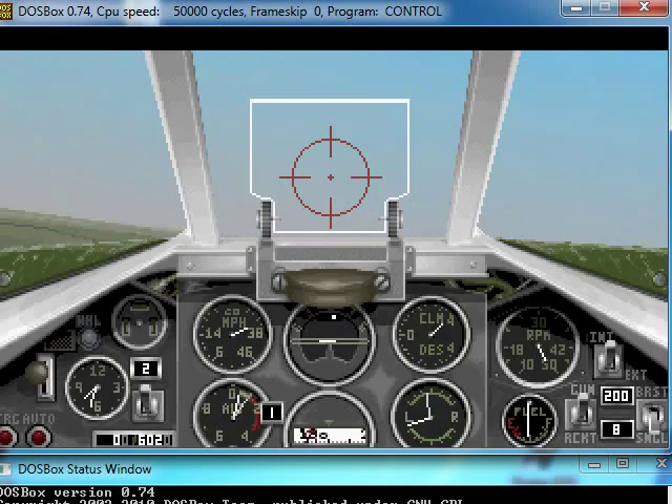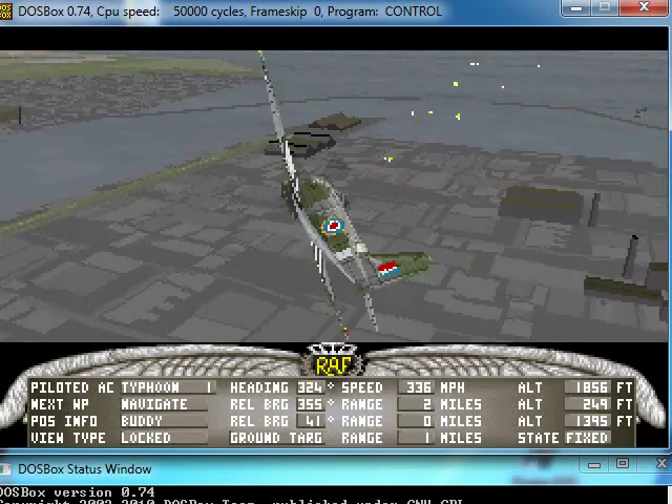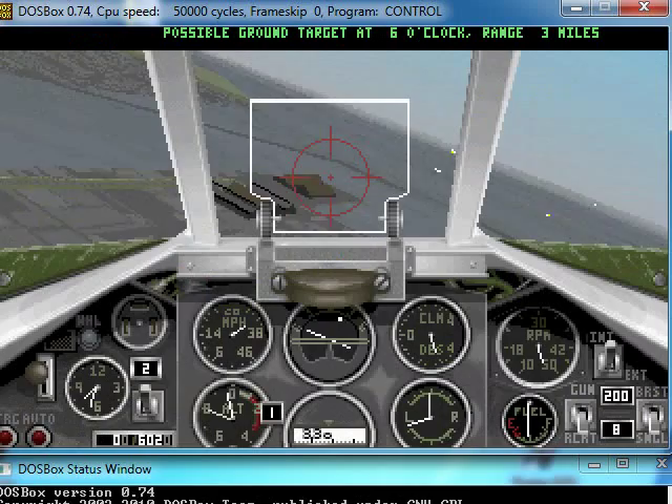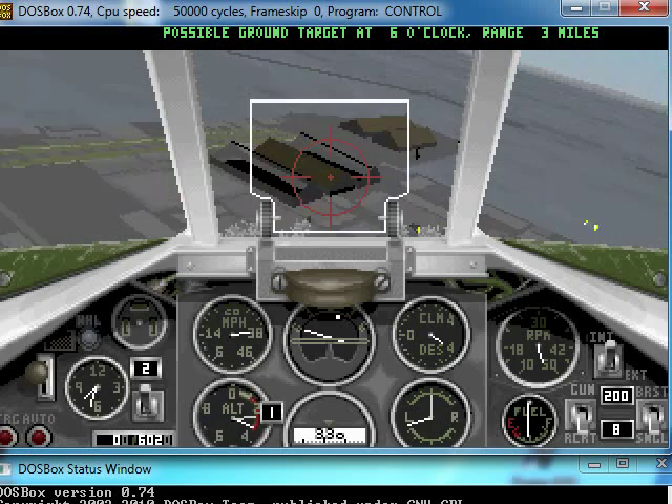Switch to outside view again, where I can see my ground target, which is basically this sort of docks area. You may have noticed — bottom right — it says Gun and Rocket. I switch to gun, it'll do this. I switch to rocket, it'll do this. You can also see that I can keep shooting.